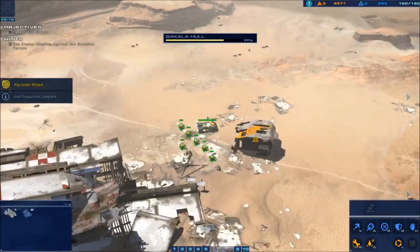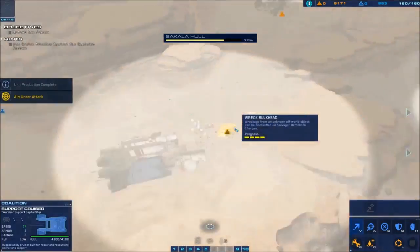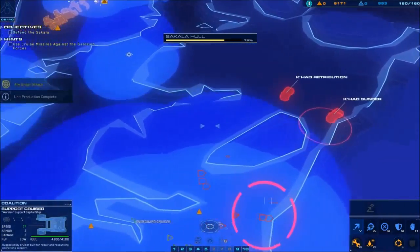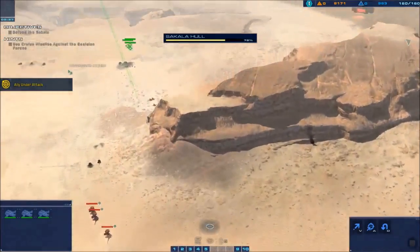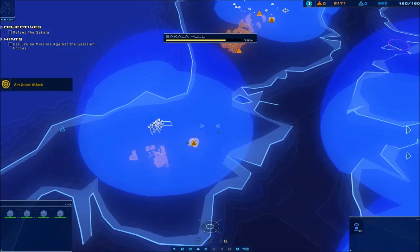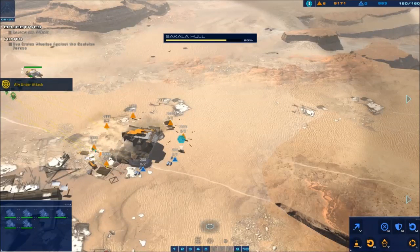These guys are over here — let's have them start mining this bulkhead. They look like they're kind of close; I don't want to nuke them. I don't know if those guys launched off their salvo — I'm assuming they did.